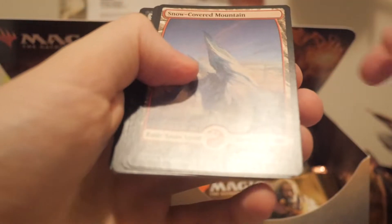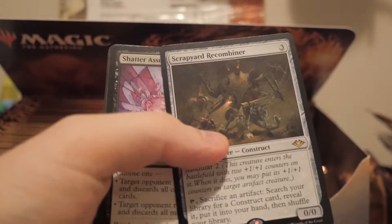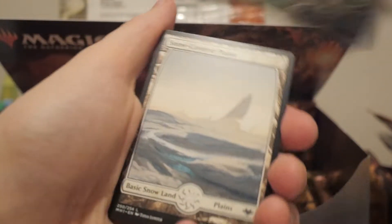Soldier token, watcher or something - I can't remember what it's called. Snow-covered mountain and we got another - we got this card already! Oh my god, we're getting duplicate rares now. That's not looking good. They really are trying to keep these lands out of our hands by giving us duplicate rares. They're really trying to keep the value of horizon canopy up by making these so hard to get.